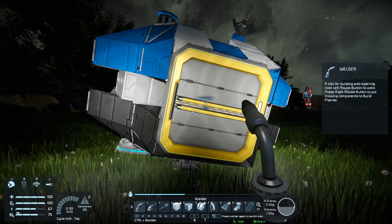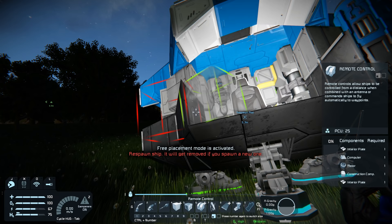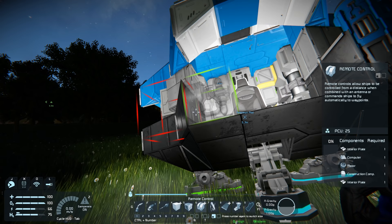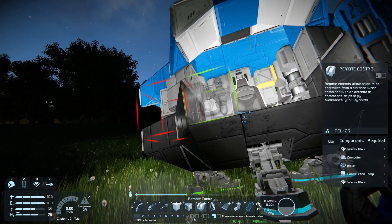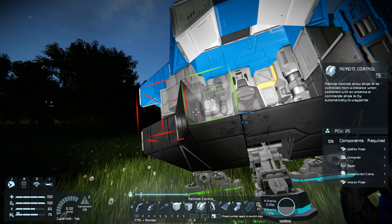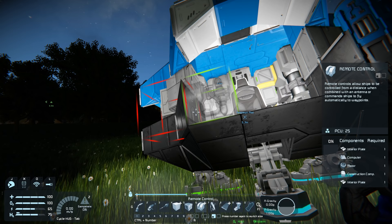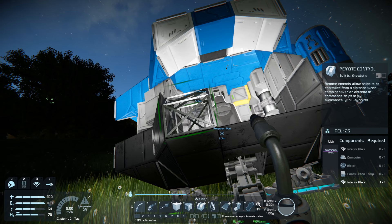Middle-click with the welder chosen and it'll pull out all the objects from our build planner. Now we have everything we need to create our first remote control. Turn the remote control to look like the icon - the circle facing forward. Direction matters on the remote control: it needs to face the correct direction of how your ship flies because it needs to know what up, down, left, right, forward, and back are. We move the block around using Insert, Home, Page Up, Delete, and Page Down buttons. Place it facing forward.